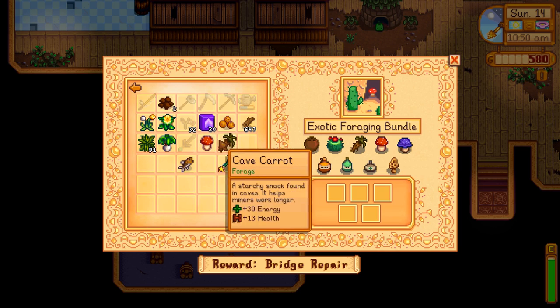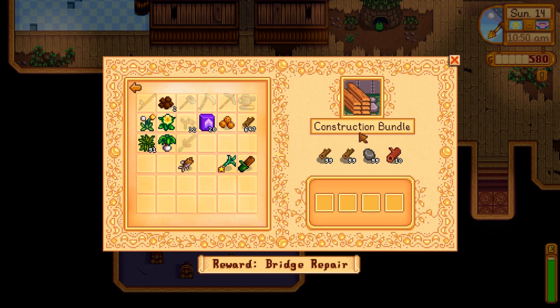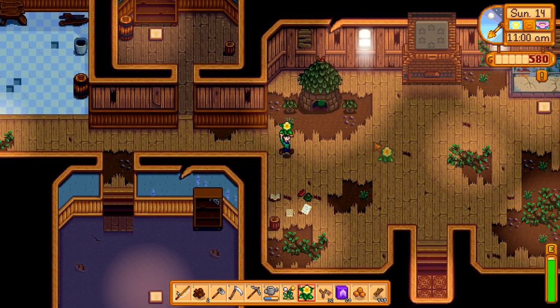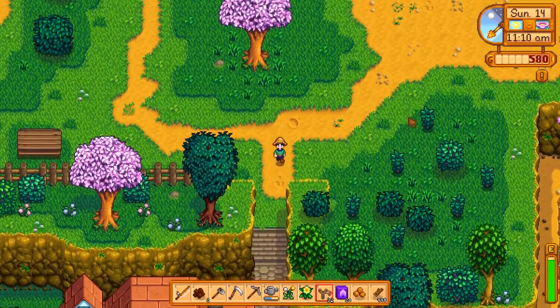Cave carrot, red mushroom — I think that's it there. We also have the construction bundle, which we can give both of the wood. We actually don't have enough stone for it, which is good because I didn't bring it anyway. We need ten hardwood, which we can actually get now that we have the upgraded axe — but that'll come later.